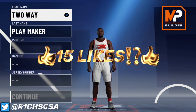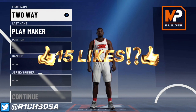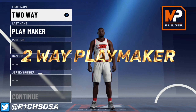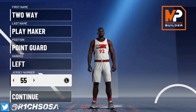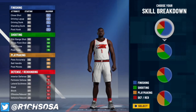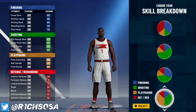The first build is called the Two-Way Playmaker. This is honestly going to be one of the best guard builds you can make, especially if you're looking to maintain a build that has some really good defensive qualities to it.